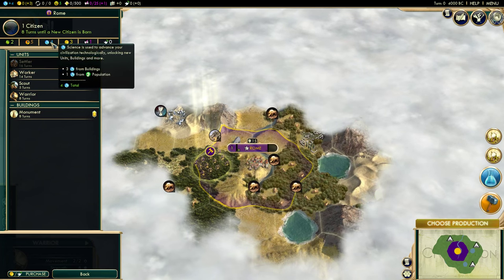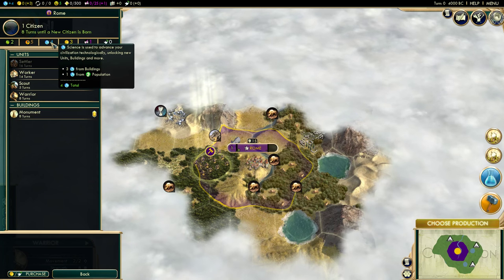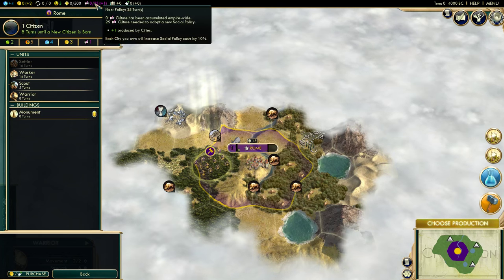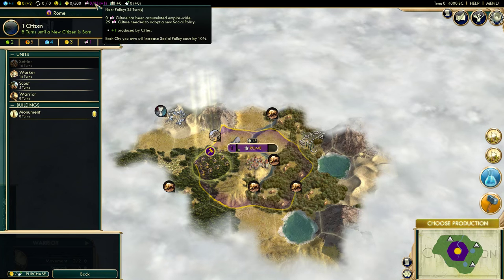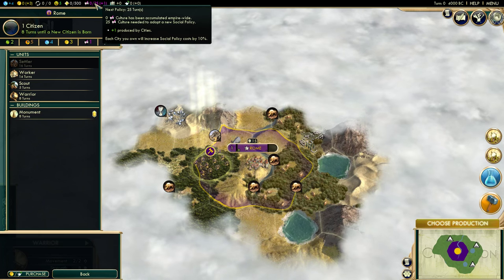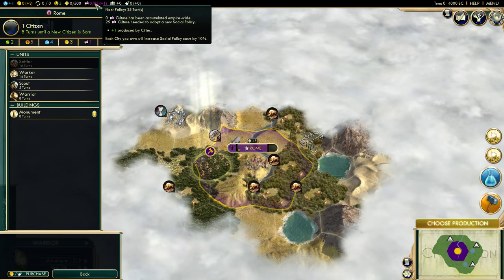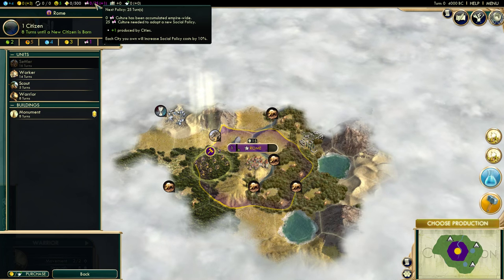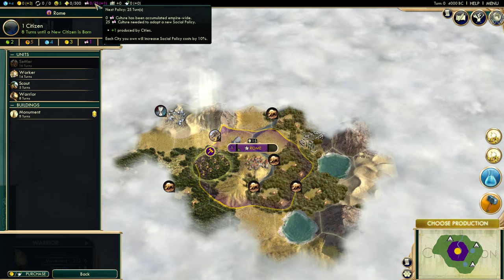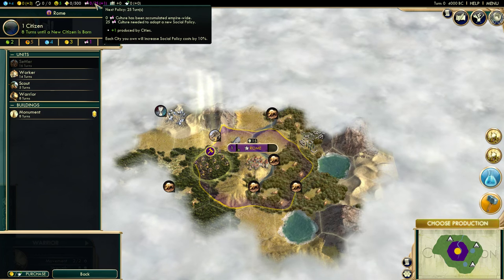What does that mean for everything we need to make? If you want Rome to build faster, find ways to have more production per turn. If you want your civilization to research faster, find ways to get Rome to produce more science. If you want to make more money, gold. If you want more culture so you can have more social policies and a deeper, more intricate civilization, find ways to produce more culture. It's all about how you want to play the game — your strategy. There are so many different ways to win Civ 5.